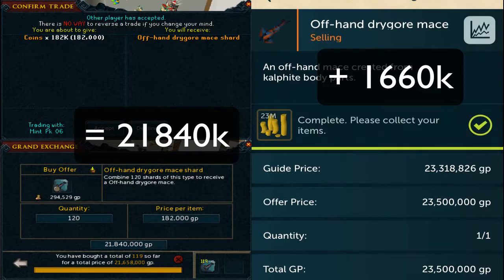Firstly we've got these offhand Drygore Mace shards I was experimenting with. I used to do these a bit and I find they give me much better margins than just outright flipping the actual Drygore itself. Usually when you flip a Drygore you can get up to about a mil profit at best, but with the shards-to-Drygore method I usually get anywhere up to about a three mil profit, which is outstanding.